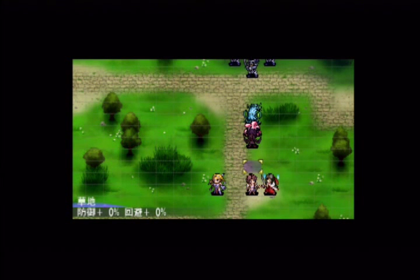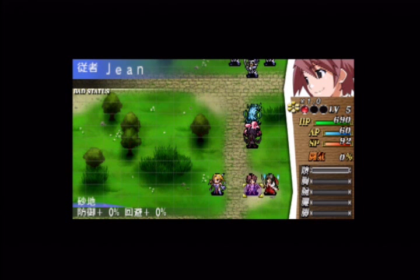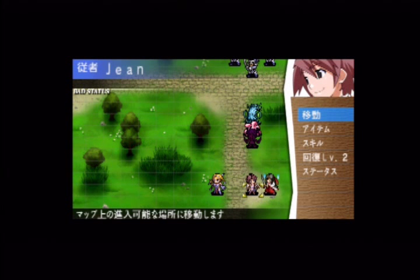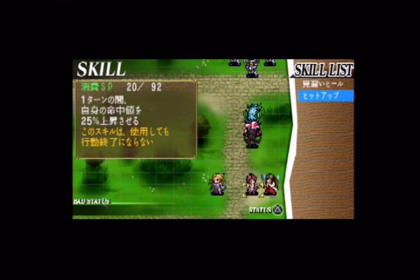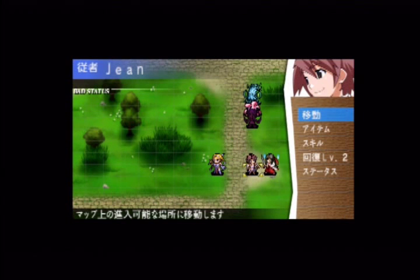Now we'll move on to John. His context menu options are: move, item, skill, heal — Healing Level 2 is an ability of John's, not a skill — and status. In the skills menu, he has a Heal skill that heals by 30% and costs 30 out of his 92 skill points. His other skill is Hit Up, which increases his hit percentage chance by 25%. Let's go ahead and use that — he's now 25% more accurate.